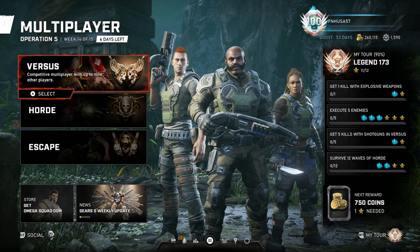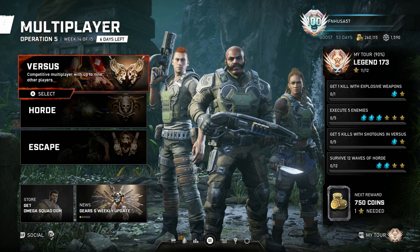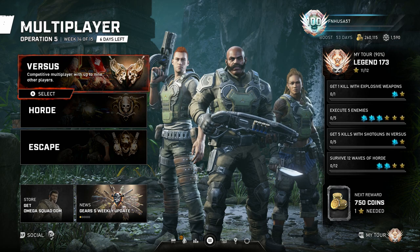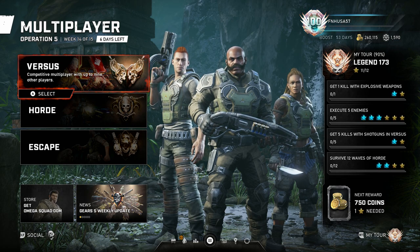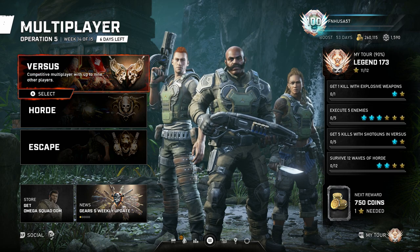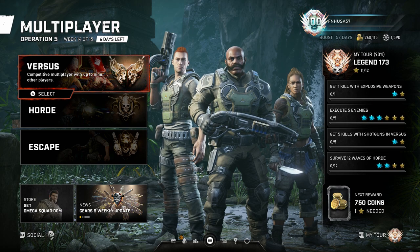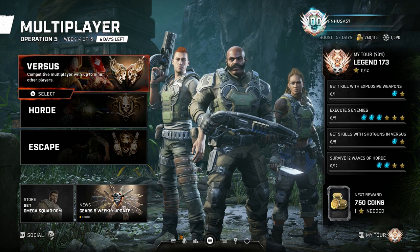Right now I know you're thinking, come on FN, tell me how the hell I'm supposed to get these coins. So there's a few different ways that you can get coins. Unfortunately, we no longer have, in Operation 5 at least, the weekly hives. I hope that the new weekly hives come back in Operation 6, because that used to be our best source of Gears coins.